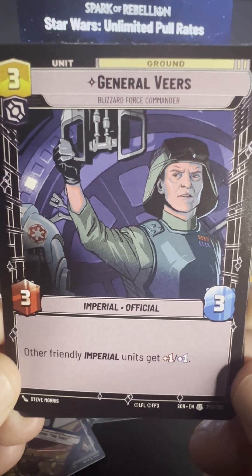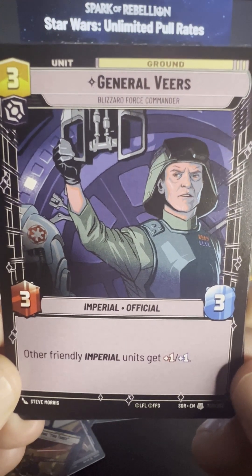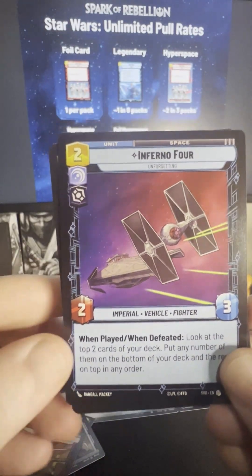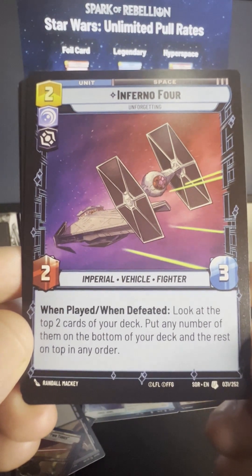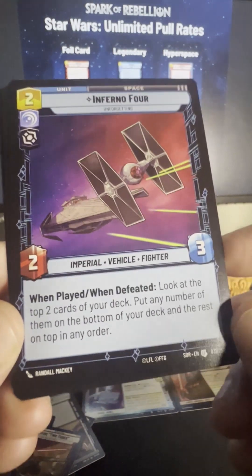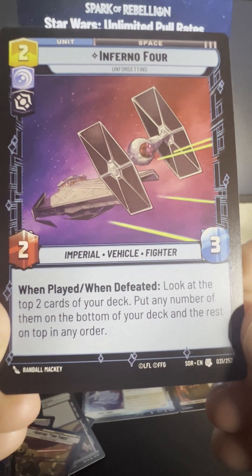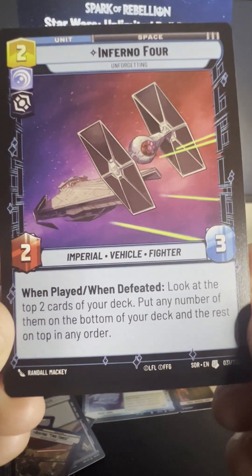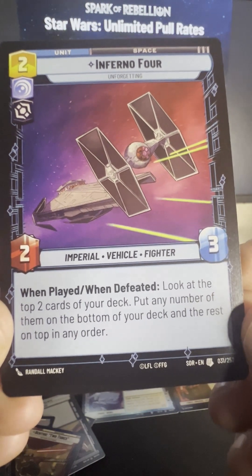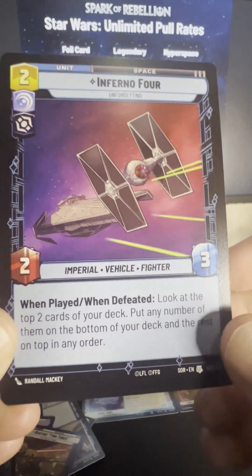Here's Veers — there's our dude on his AT-AT. Other friendly Imperial units gain plus one attack and defense. Inferno 4 — this is an uncommon, see it in the bottom right. Looks cool — I like that it has the ship behind it. Look at the top two cards of your deck, put any number of them on the bottom of your deck, and the rest on top in any order. So you're mixing things up there.